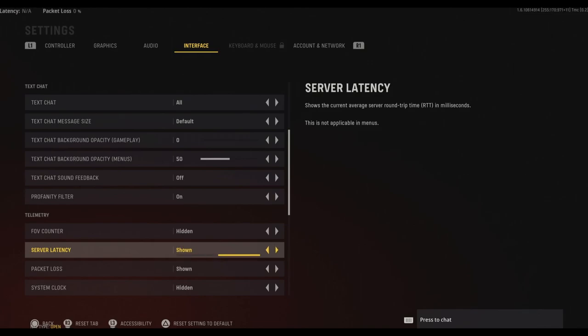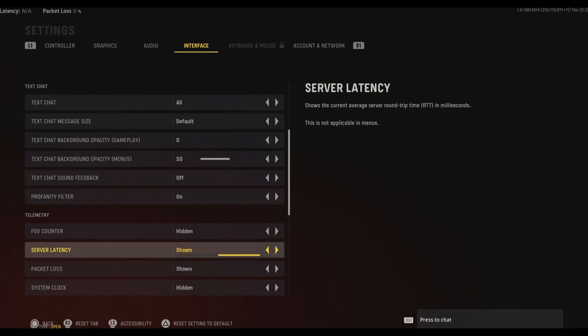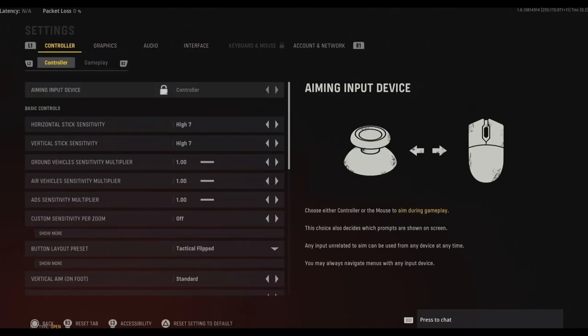The last tab is interface. Two quality-of-life things you want to turn on are latency and packet loss displays in the upper left. Mainly latency — I just want to make sure my connection is good. 20 to 30 milliseconds is usually a really good connection. Average is about 60. Anything higher than that is probably not a good connection. It's useful to see while you're playing — if you're dying too quick it's probably your latency, meaning your opponents can see you before you can see them.